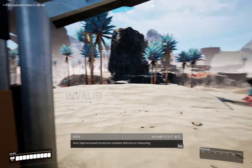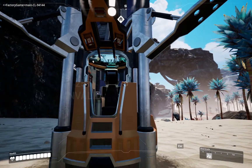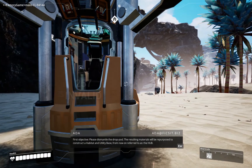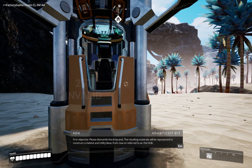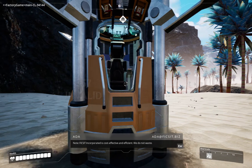First objective: please dismantle the drawpod. The resulting materials will be repurposed to construct a habitat and utility base, from now on referred to as the hub. Note: Fix-It Incorporated is cost-effective and efficient. We do not waste.